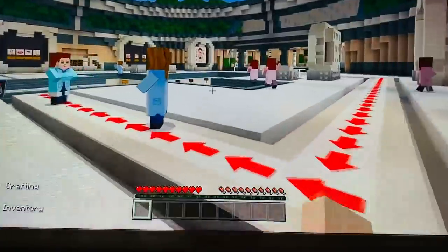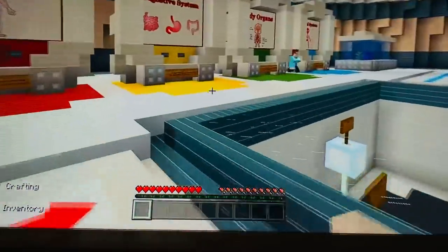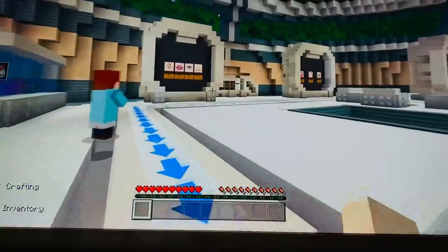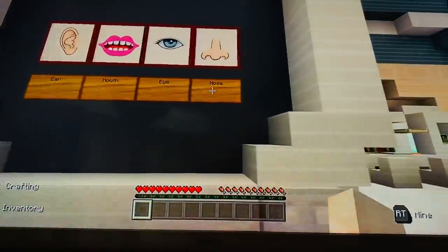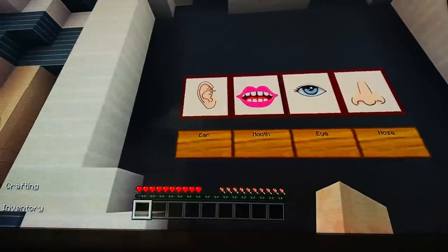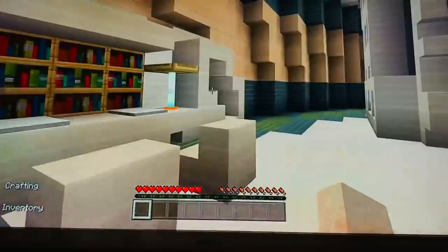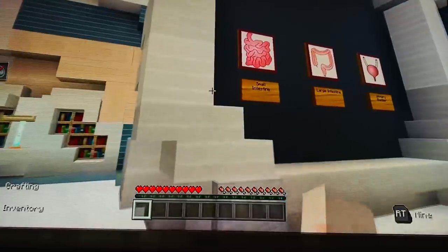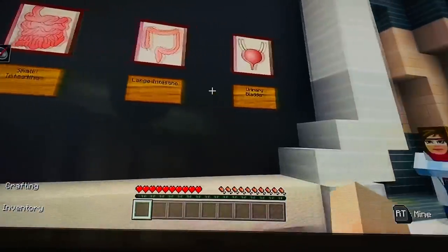Okay, so let's have a little look around. Just on the opposite side of the room we have our senses: ear, mouth, eye, nose, smell, sight, taste and sound. We have our little library there for further reading, and we have some more organs there as well — intestine, large intestine and urinary bladder.